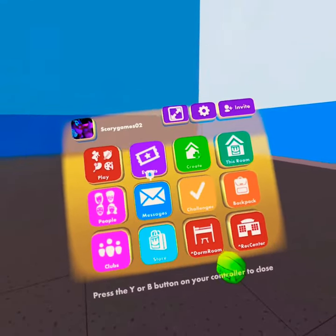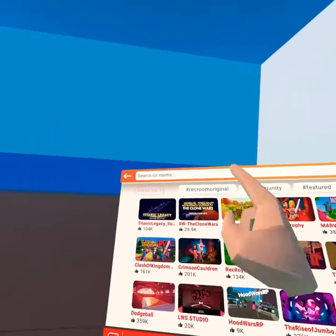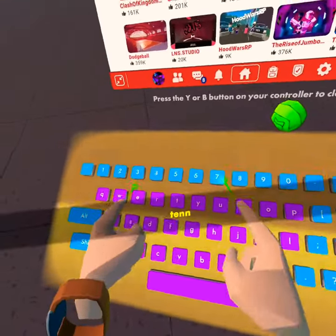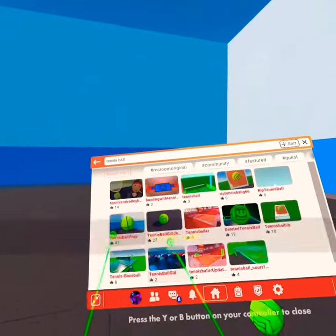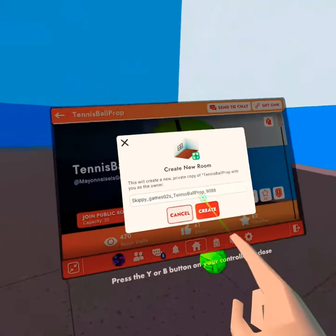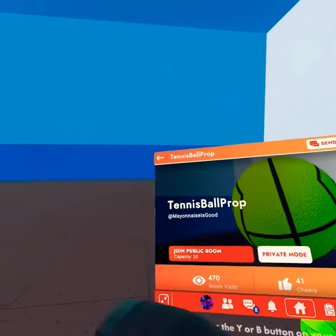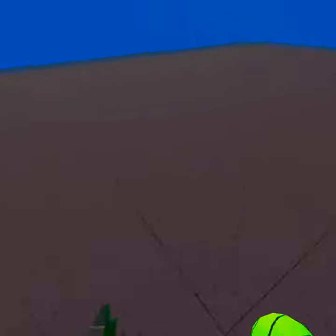So what you want to do is pull out your watch, go to play, you go to search, and go to tennis ball. It should be like one of the first ones — tennis ball prop. You can clone this and make this a room. And then create the room, and then you get this tennis ball.